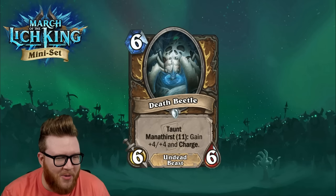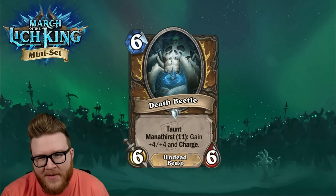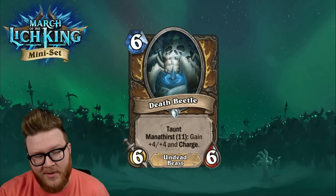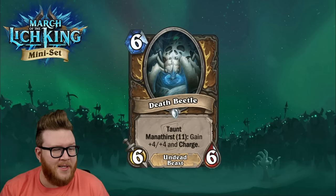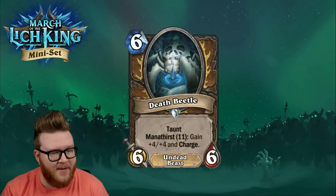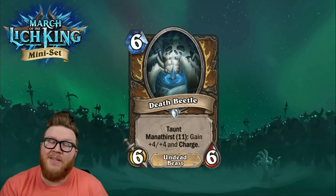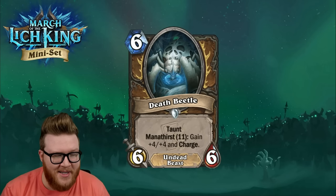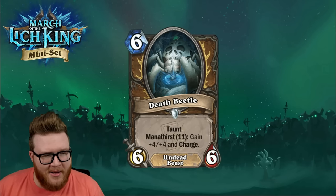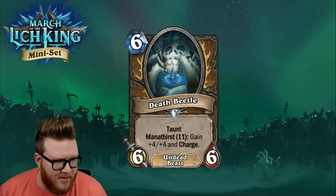The flavor text for this card says 'Well, that'll be useless next expansion — wink wink,' suggesting there will be additional ways to gain extra mana in Druid. The Death Beetle is pretty nuts — a 10/10 with Charge for six mana is incredibly efficient and could be a powerful finisher. Honestly though, I don't know that it keeps up with the other kinds of finishers Druid has been able to utilize, particularly with extra mana enabling all kinds of crazy combos and doubling effects.